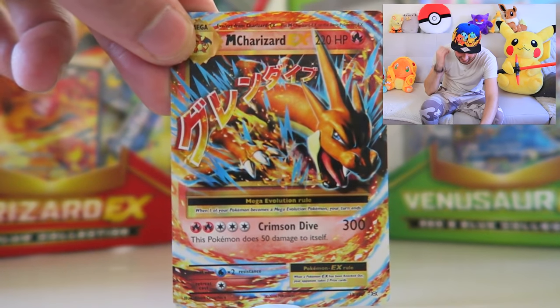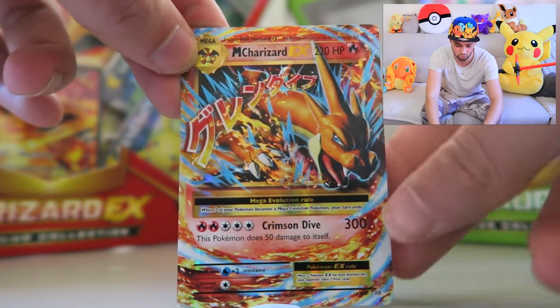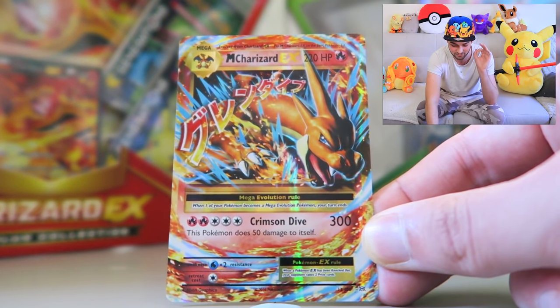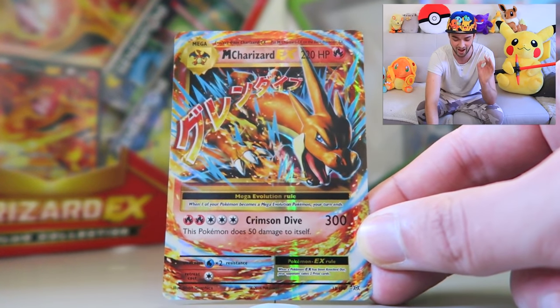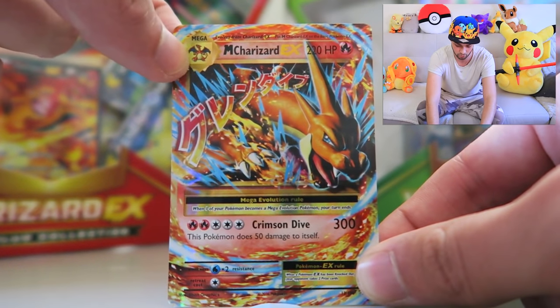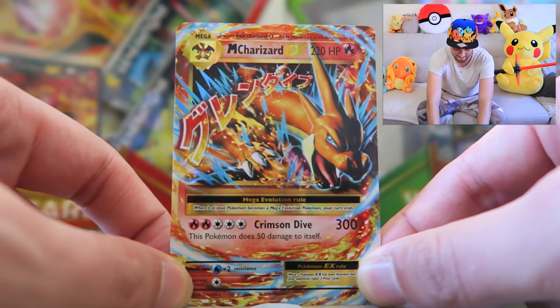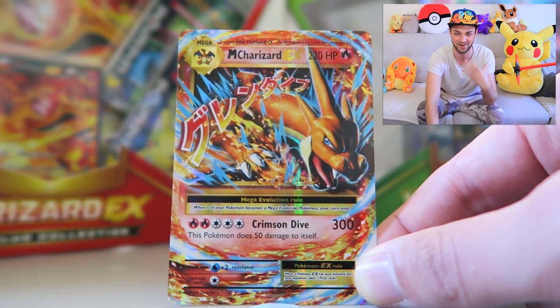What are you saying? It has happened — Mega Charizard EX! What is that? 220 HP. Crimson Dive with 300 damage! This Pokemon does 50 damage to itself, but when you're dealing 300 out, you don't care because you are wiping the floor with whatever you're about to hit. This is such an awesome, rare, crazy card. Unfortunately we don't quite yet have the original Charizard, but this guy is absolutely amazing. And if it was ever any card that I really wanted from this set, it was going to be my boy Charizard.